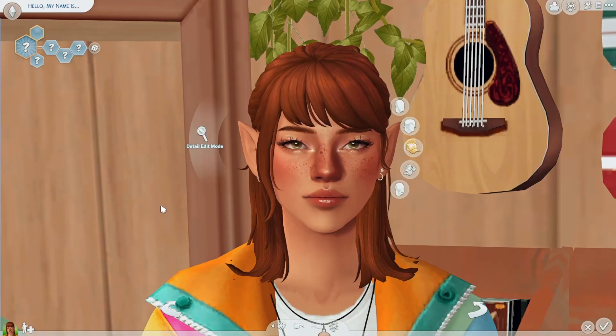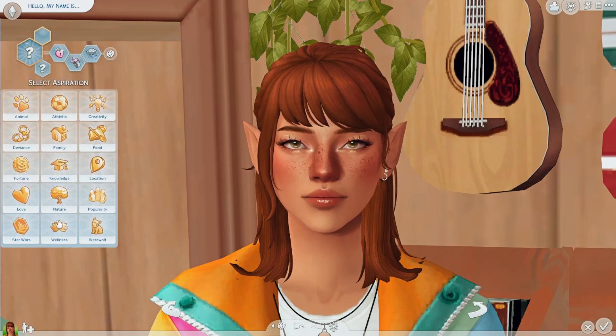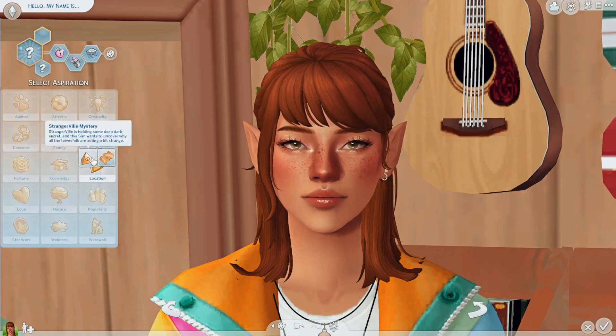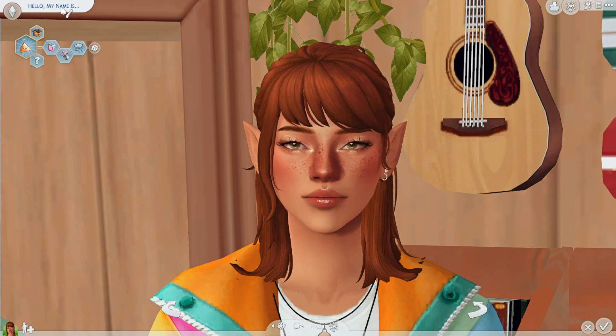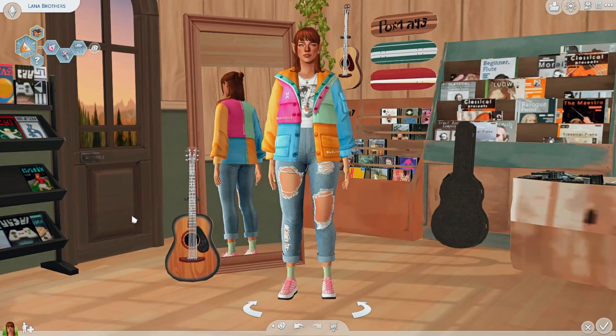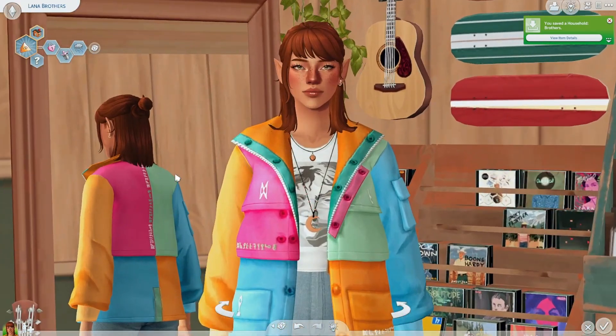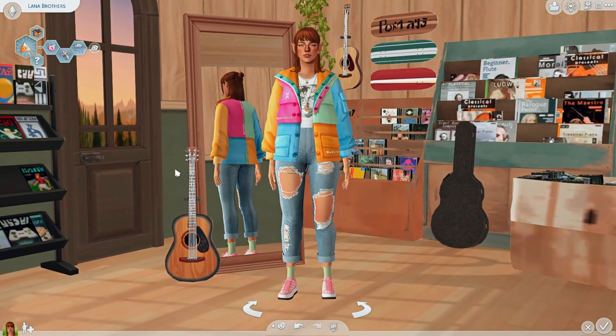She is a very stereotypical Lainey Fire sim. For traits, she is unflirty and a bit gloomy. Her aspiration is to help with stranger things. Her name is Lana Brothers — I love the name Lana — so Lana Brothers. This is the finished sim. I love how she turned out — completely cute. I think we're done here. I pretty much showed everything I wanted to highlight.